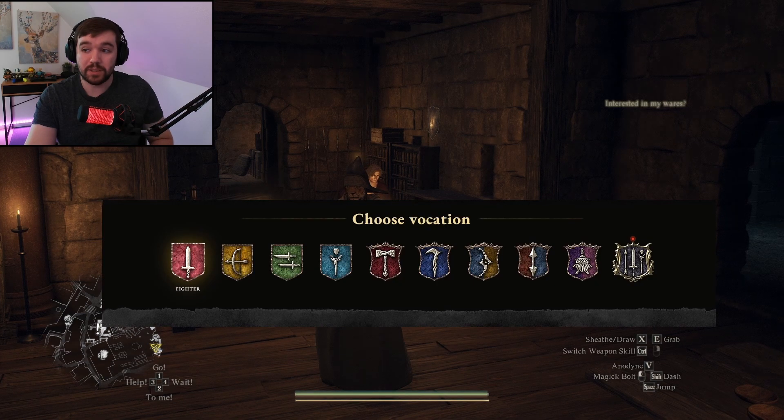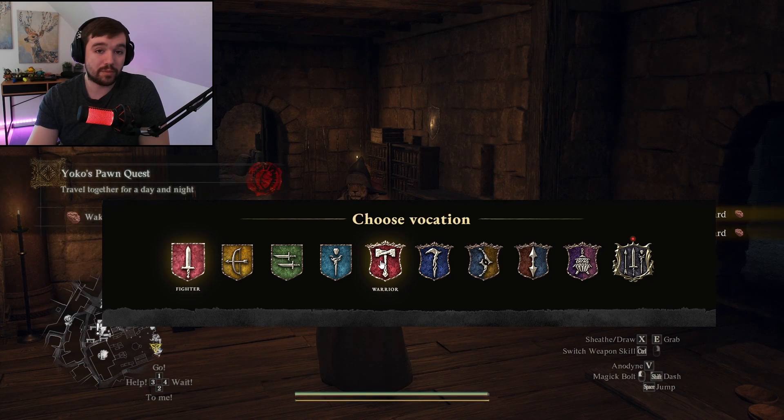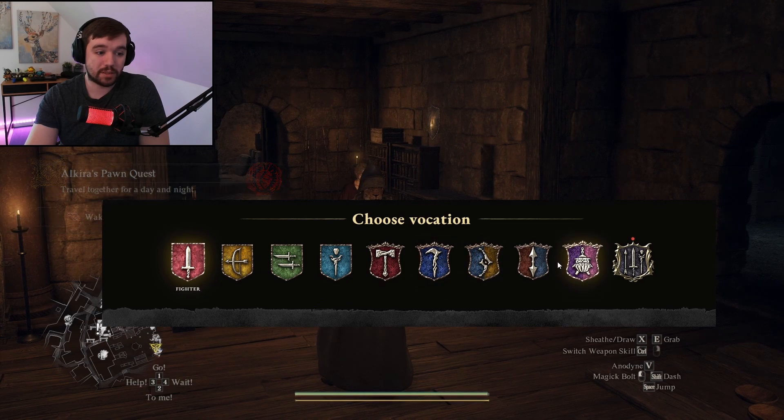This game features a lot of classes, or vocations as they're called. You have the fighter, the archer, the thief, and the mage, which are all the ones you can start the game with. But when you get to the first main city, you'll be able to get warrior and sorcerer as well. Warrior is a big mighty two-handed fighter, and sorcerer is a purely damage caster, whereas mage also has a lot of support abilities. You also have magic archer, mystic spearhand, trickster, and warfarer.